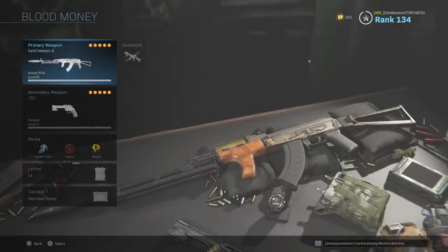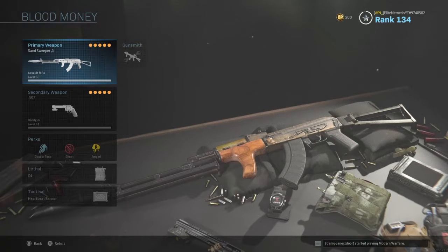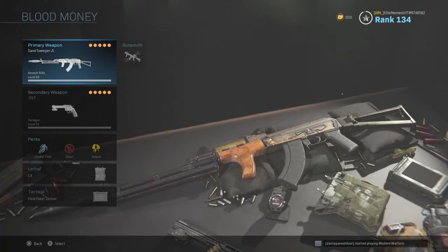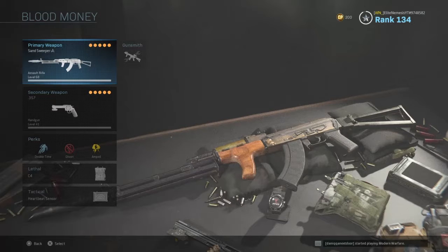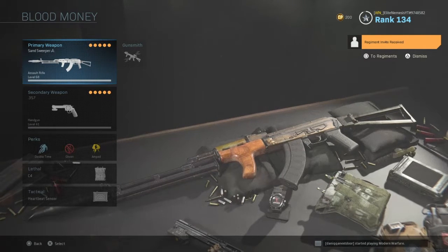All right guys, so here's my setup. I run with my AK-47 as a primary — obviously, the AK. And then secondary, I'll run the Kimbo 357s. For perks, I'll run Double Time, Ghost, and Amp. Guys, Ghost is very important on Warzone — I can't stress this enough. Ghost is a must-have on Warzone. It keeps you off the map and makes you pretty much undetectable throughout the game. I'll run Double Time, Ghost, Amp. Lethal, I'll run C4 — obviously for taking down cars, it's great, very overpowered but it's great.